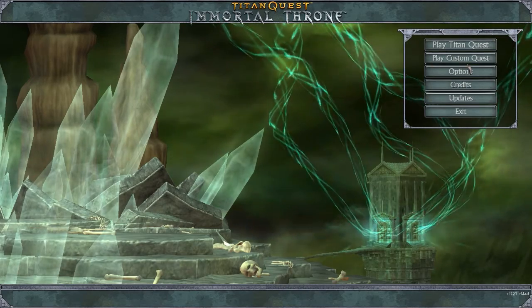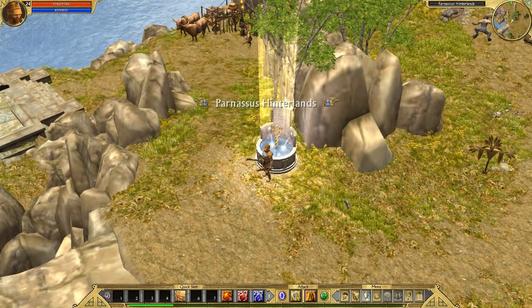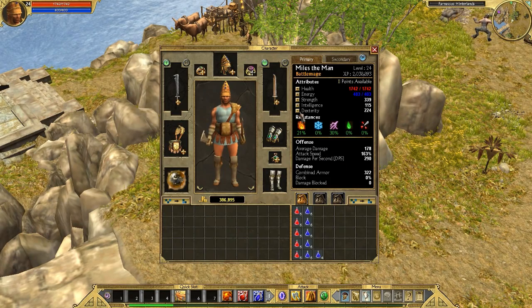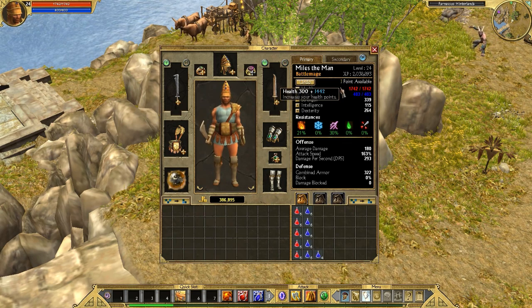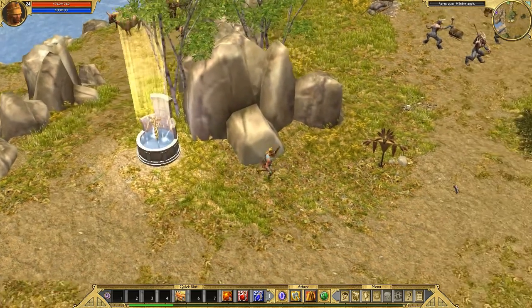The normal strategy for speedrunners is to run in, get a bunch of points, and then die — because then you go back to that first Rebirth Fountain and you can do it again. You have to spend your points down to 1, because if you press undo and try to do it again, you'd have to click more than 11 times to get extra points. If you use the points down to 1, however, you get a bunch of extra points for nothing.